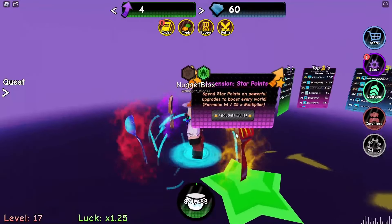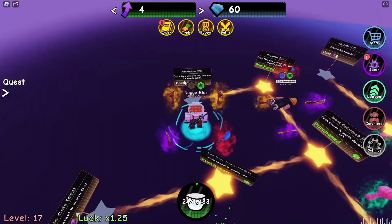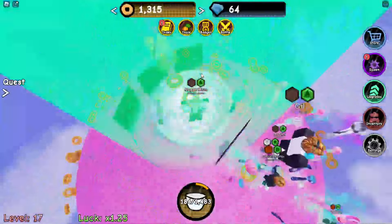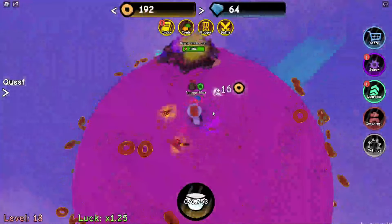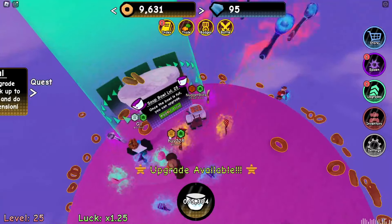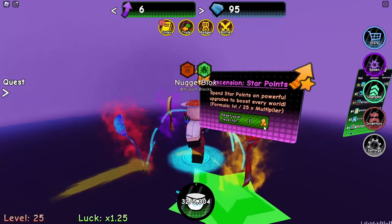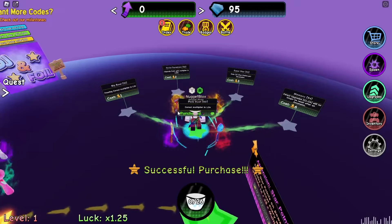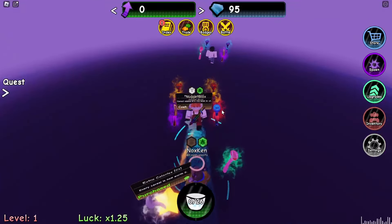I have four more upgrade points and I noticed there's an ascension — spend star points on powerful upgrades to boost every world. There are worlds! This also looks pretty OP, getting three upgrade points every time. I'll buy this. Level 25, we did it! I guess I should ascend. We did it — I can get a cereal multiplier 1.5x. I got the upgrade, but now I have to restart everything.